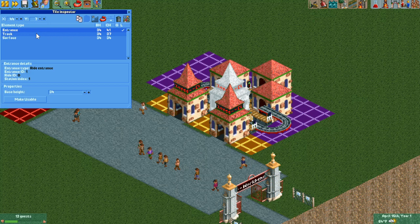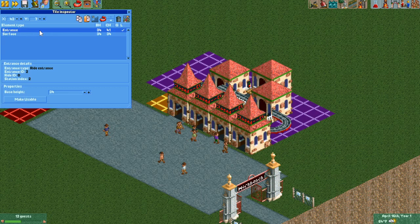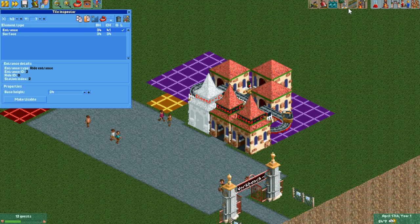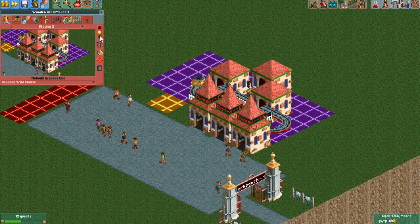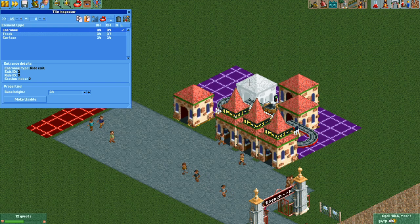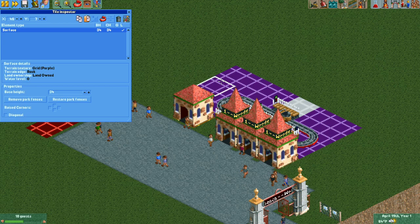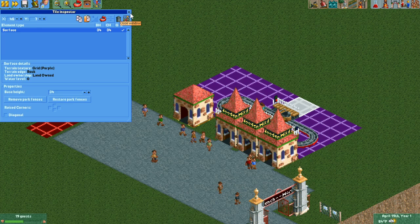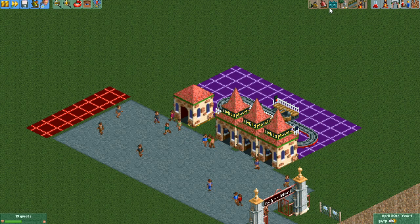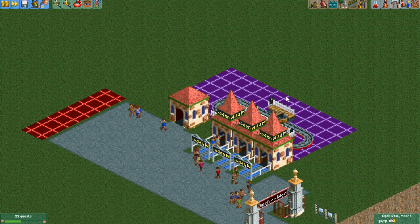Next we need to move all of our entrances so they're aligned with each other. We'll move them one at a time — copy and paste, make usable — and put them all right next to each other. Let's double check that our guests can get on the ride. I'm going to copy and paste the exits as well; they're all going to go on the same tile, and make sure they're usable. We'll go ahead and delete the originals. So we wind up with three stations: the entrances are here in a row and all three exits are on the same tile. Guests will enter from whichever entrance they like and exit out from the exit. Let's go ahead and add our queues so guests can line up for the ride.